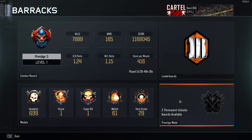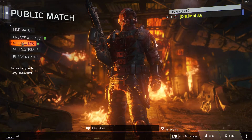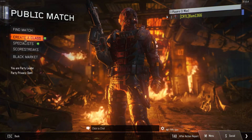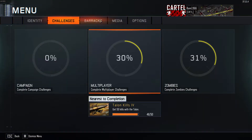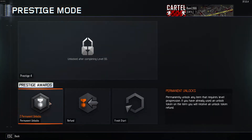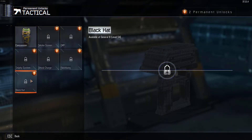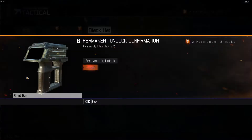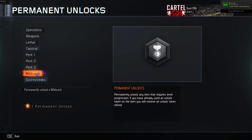And we have two permanent unlocks. I've yet to use my permanent unlock for prestige two, so I do know what I want to use my unlocks for. I just found out about this - two permanent unlocks. Where is it? Tactical - this thing, the Black Hat. It is a hacking device, you could hack anything in the air. This thing is amazing.